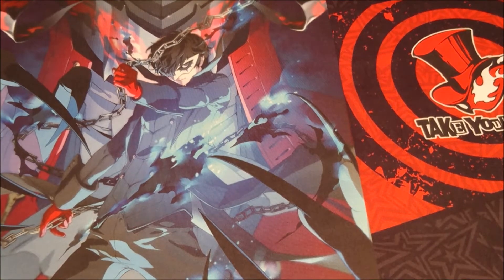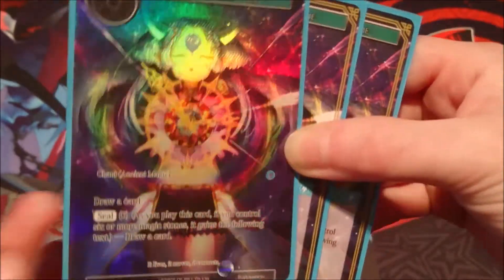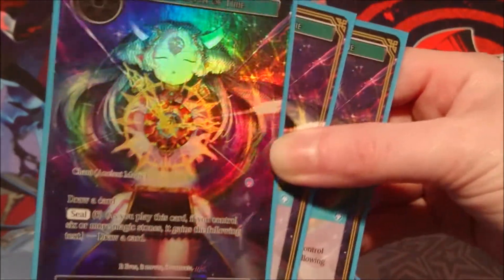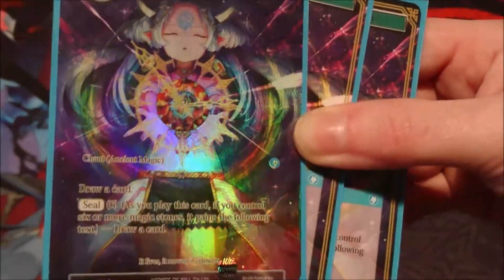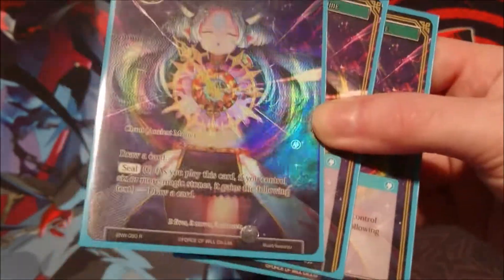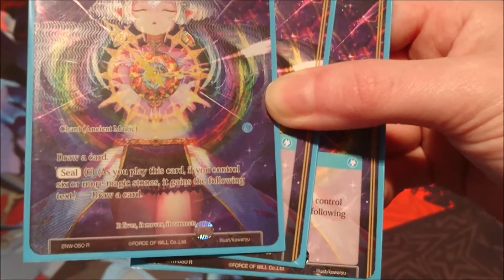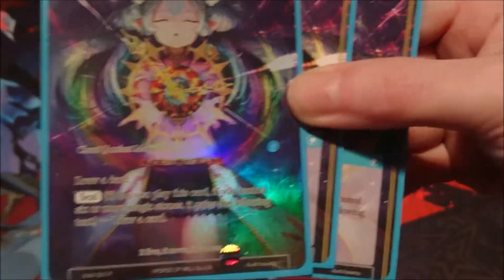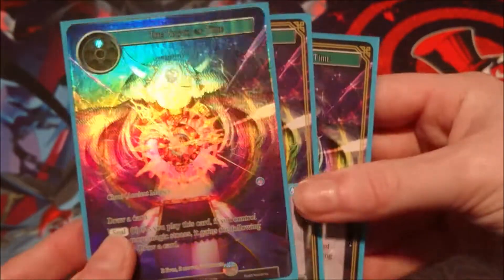Next up we have three copies of Truth of Time — I actually have a full art of one of these which is super pretty, and since it is a Flute deck I feel like I should include this card. It's ancient magic technically but that doesn't really affect us. Basically we draw a card, and with a seal of six we get to draw an extra card — so we draw two cards for the price of one will, which is very nice.